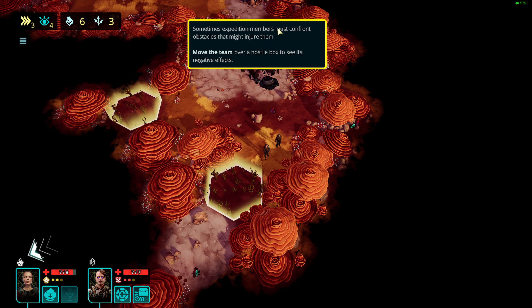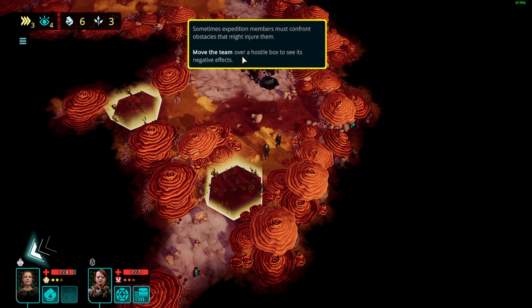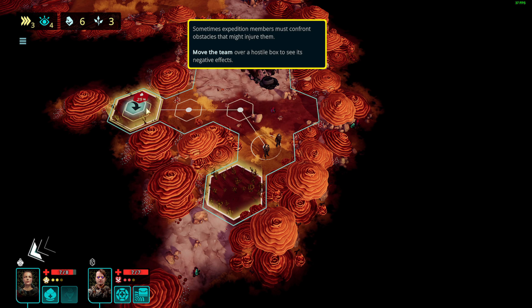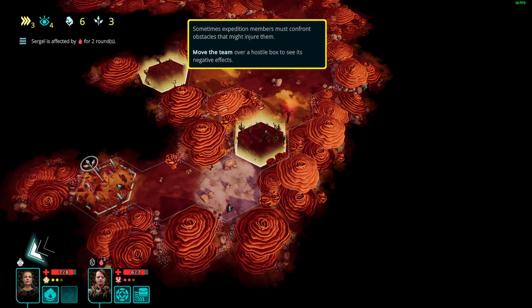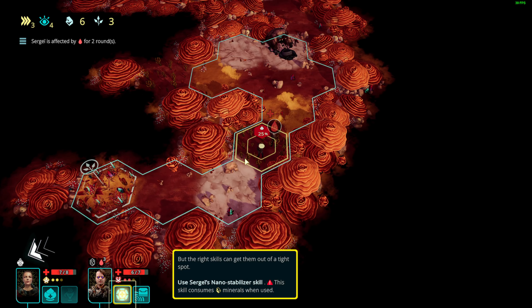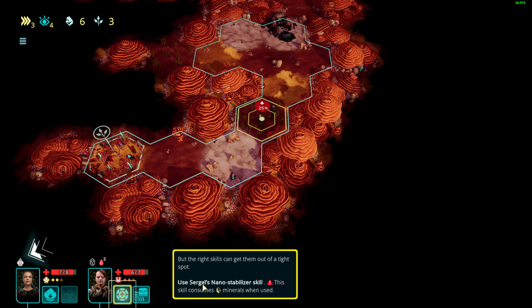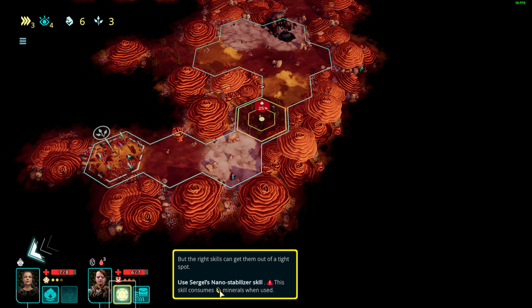Sometimes a crew member must confront obstacles that might injure them. Move the team over hazardous tiles to see the negative effects. We're going to step on thorns. But the right skills can get you through. Sergey's nano-stabilize skill consumes minerals when used, and also consumes a red pip which is much more costly.